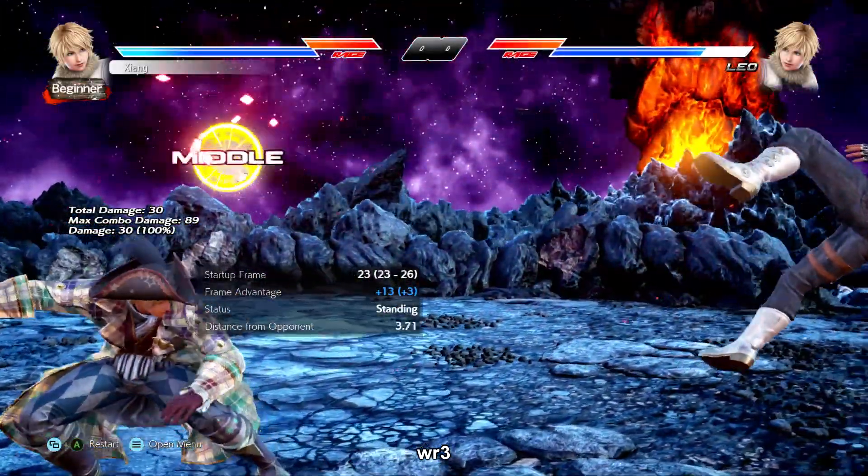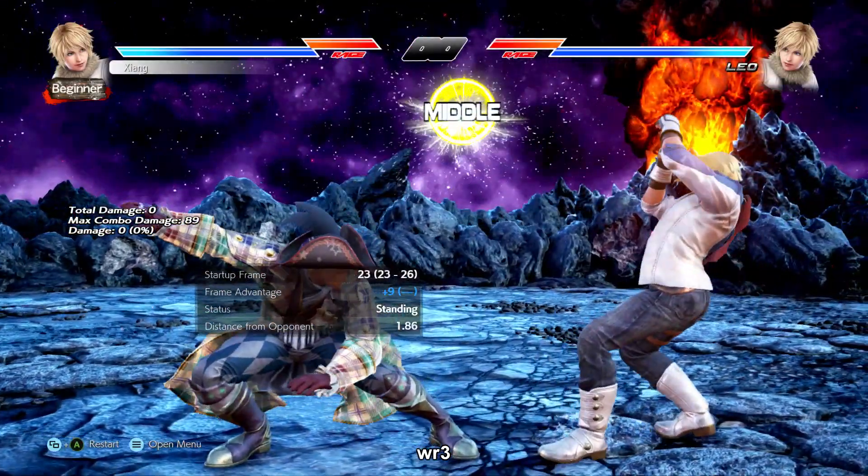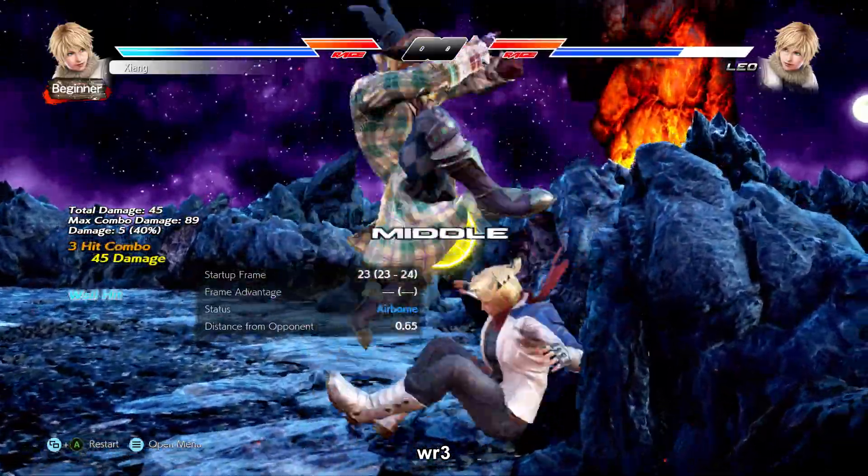Running 3 is an i23 low-crushing power mid with a big active window, minimum plus 9 on block, knockdown splat on hit. A great pressure tool just like all generic running 3s.